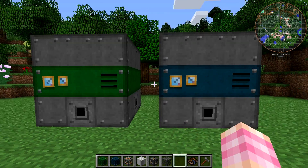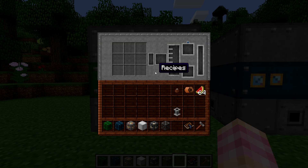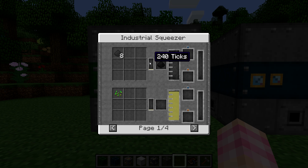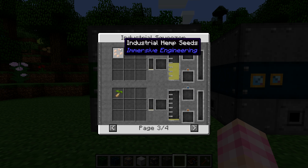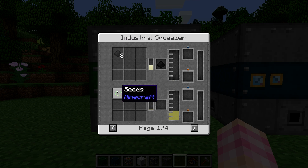Now let's go through these in order. We're going to talk about the squeezer first, then we're going to talk about the fermenter. If I right click on this, you can see the GUI here. It's got recipes — if I click the button, you can see all the various recipes. You can actually squeeze coke dust into graphite dust. But mainly for making biodiesel, you need to produce plant oil. You can get plant oil by squeezing things — seeds, hemp seeds, melon seeds, pumpkin seeds, regular seeds.